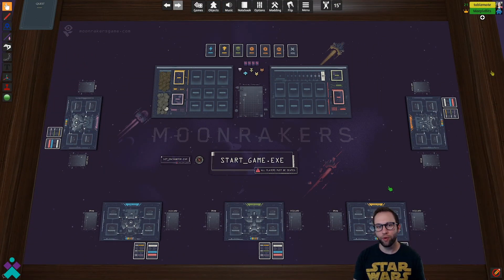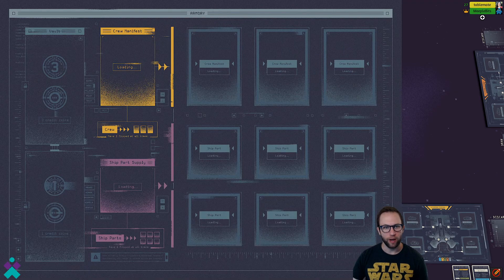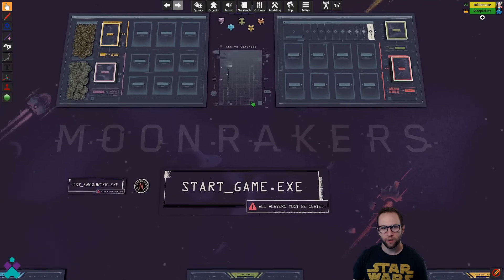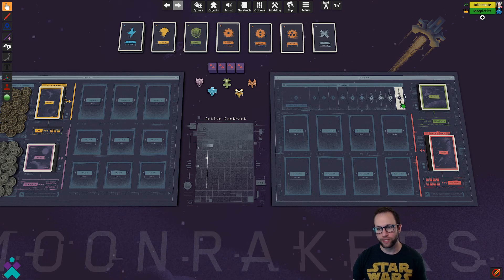Welcome to this game of Moonrakers on Tabletop Simulator. Let's go ahead and explore the components on the table, and then show you exactly what the game looks like when you're looking to play it. There are five player boards set up for up to a five player game, so just take a seat on the color of your choosing. You'll notice you've got the individual player boards, the armory board which contains the action deck and the ship parts with three and one credits, the hazard dice, the player ships, additional decks for building out your hand, the dispatch board which is where you'll have the prestige track on your way to ten prestige for victory, and the contract and objective decks.